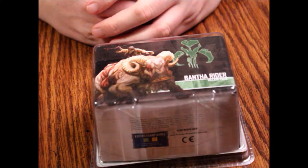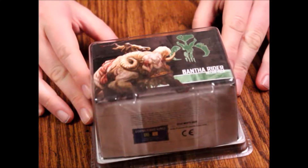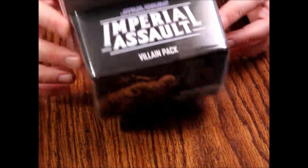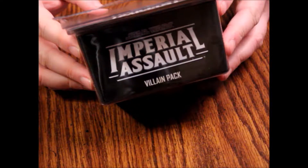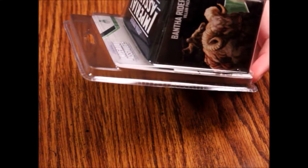Hello and welcome to another episode of What's Inside. Today we're looking at another Imperial Assault Villain Pack — this one for the Bantha Rider. This is for Imperial Assault and you do need the core box to play, and the Twin Shadows expansion is also needed to do the missions that are in here. So let's open this up and see what we've got.